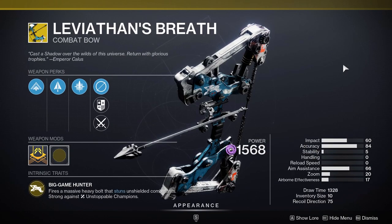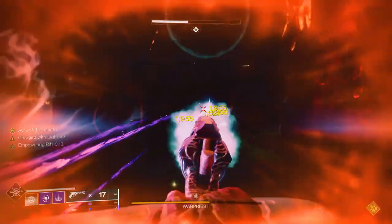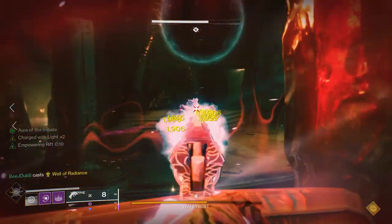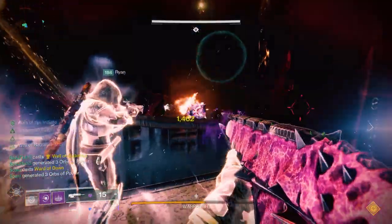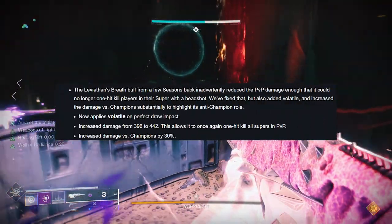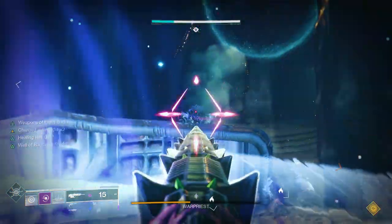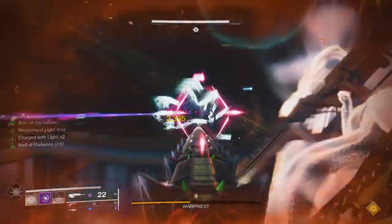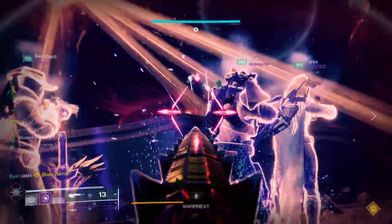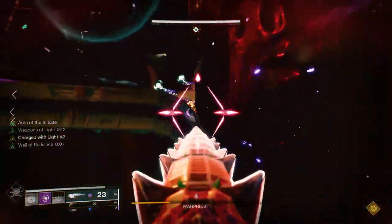Moving to our next weapon — it's going to be the Leviathan's Breath exotic bow, which is a fairly strong exotic with its intrinsic trait Big Game Hunter. It fires a massive heavy bolt that stuns unshielded combatants and it's strong against unstoppable champions. Bungie did say it would be easier to deal with unstoppable and barrier champions in the upcoming expansion, but Leviathan's Breath is actually getting a buff — applying volatile on perfect draw and a 30% straight-up damage increase versus champions. For any PvPers out there, Leviathan's Breath will now one-hit kill all supers in PvP, which is a nice added bonus. It's very simple to acquire — just go to the Monument to Lost Lights at the tower and it's available for purchase.